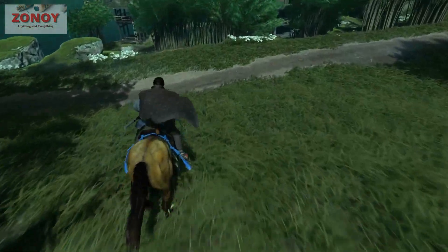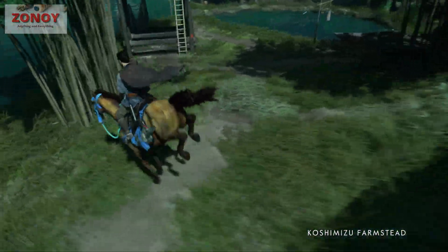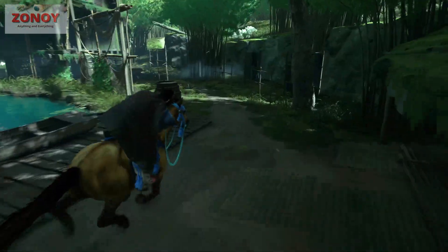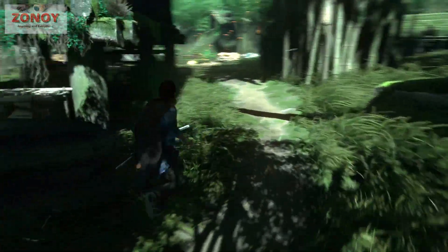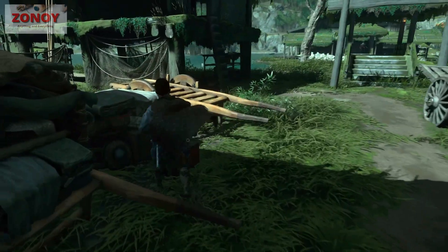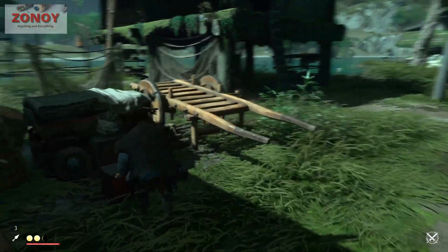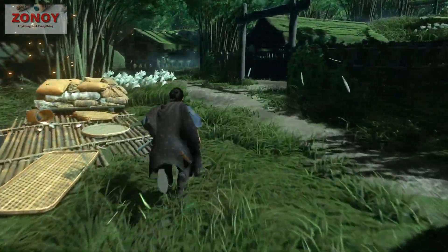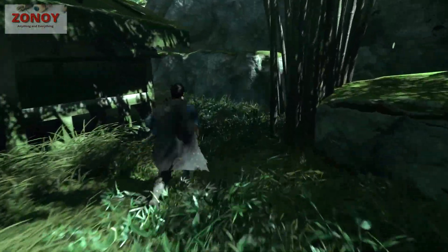We're going to go fast this time, just to show you the speed you can go at. Leave my horse in here and run — there's a chest, get it. Lost a couple of seconds there. There's two — run through there, stay off the path, go behind.